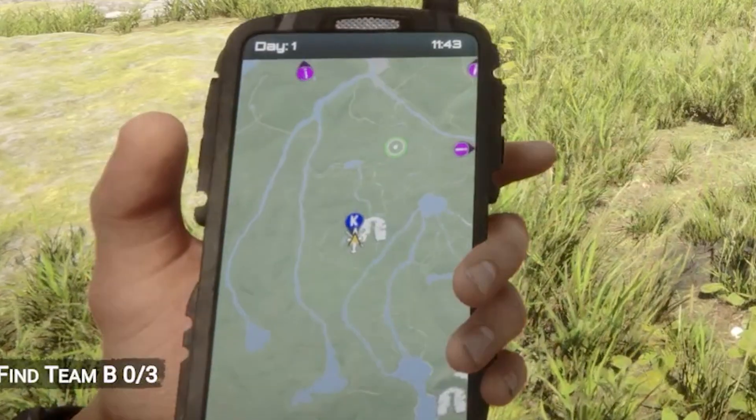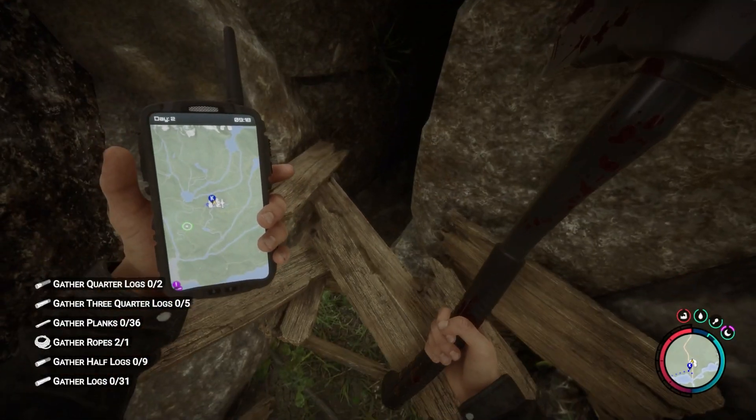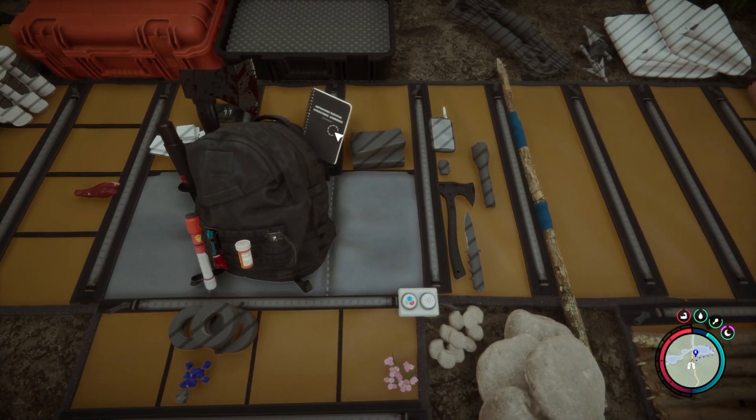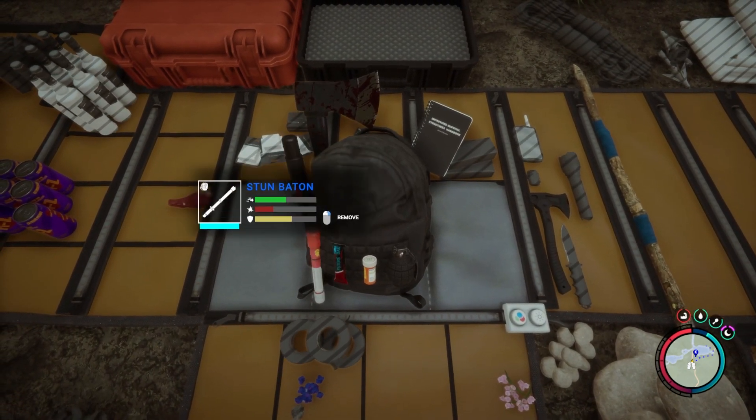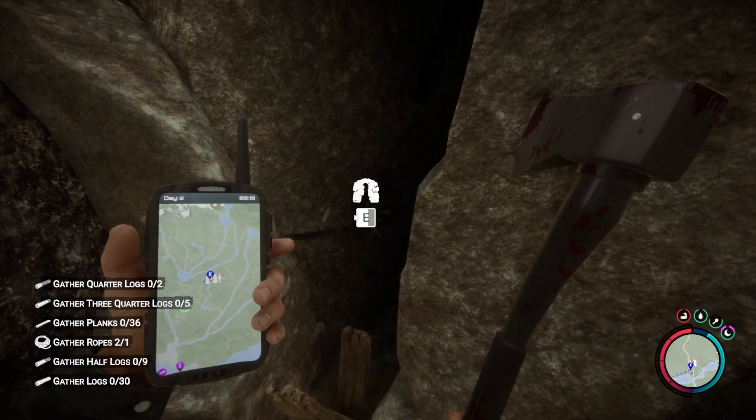The Grapple Gun is in a cave near where the heli crashes at the beginning of the game. You'll be going up against some really scary monsters in there, so make sure to bring your best axe, your best weapons, and if you've got the flashlight, make sure to bring that along. If you don't have it, I've probably got a video somewhere around here telling you how to get that.